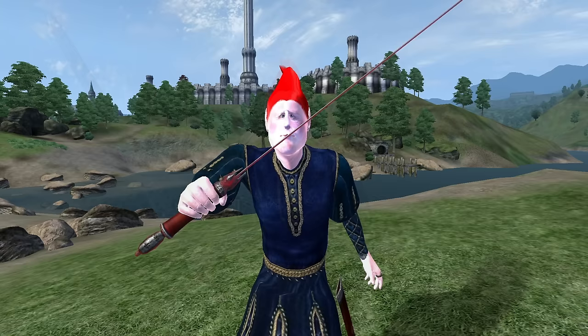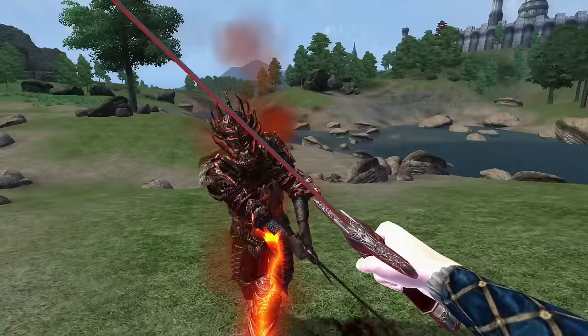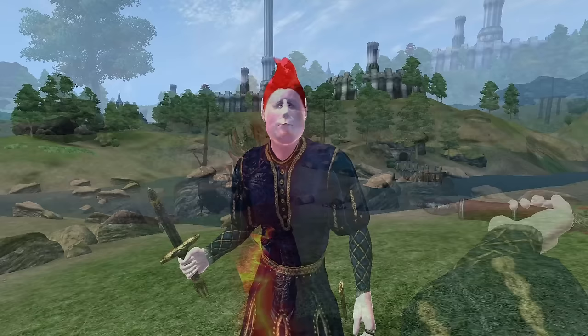Blackwater Blade: The Blackwater Blade can be acquired by either looting Selene or convincing her to surrender during the quest An Unexpected Voyage. It is a one-handed longsword, has a durability of 725, a value of 6,670 gold, deals 24 base damage, and has the enchantment of Absorb Fatigue 20 points for 12 seconds.